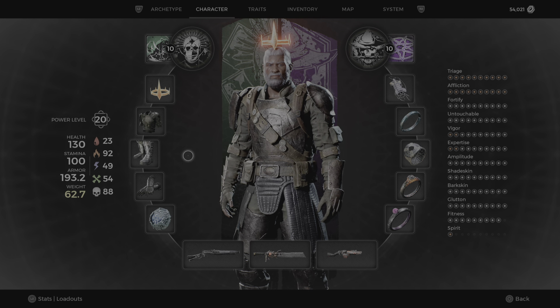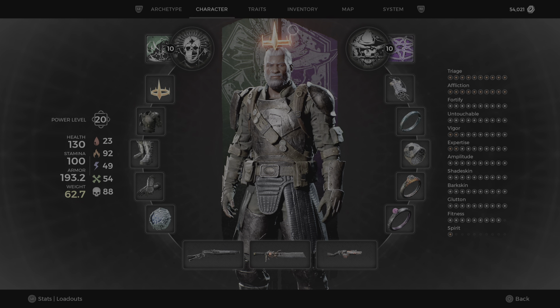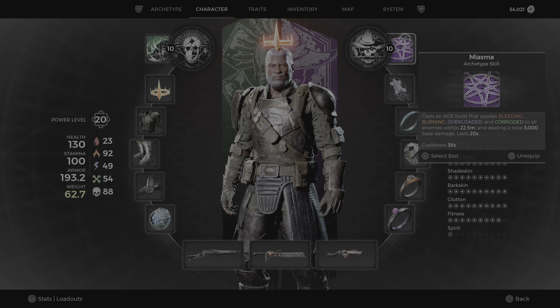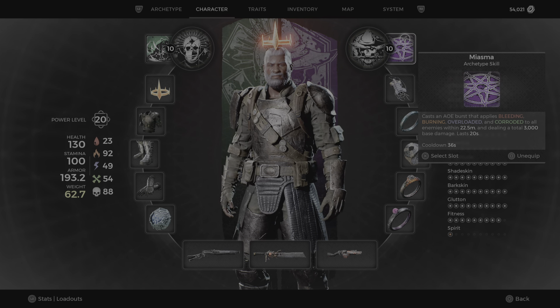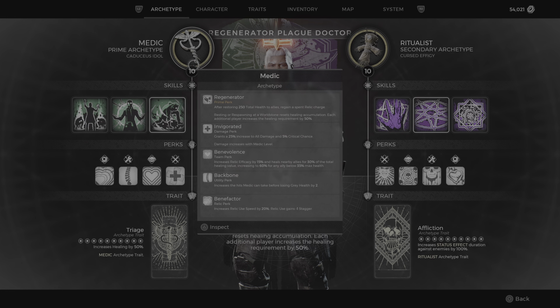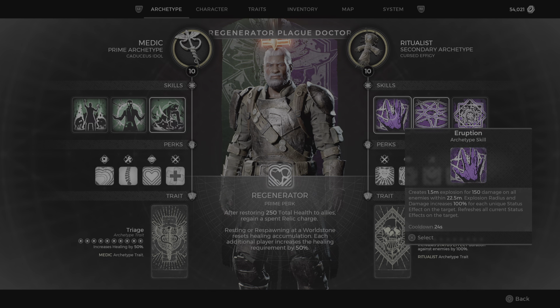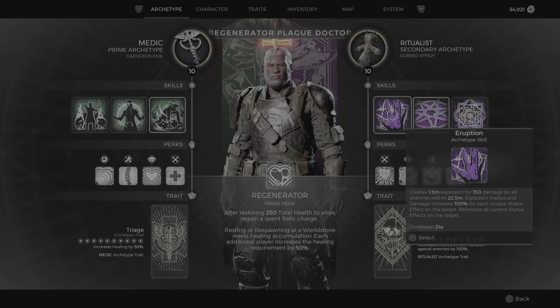We're running Medic with Wellspring and Ritualist with Miasma — just for funsies and to add a little more burning. You could really make this anything since it is the AOE king. You could run either of these; I should do some testing. I think either one would be fine — you proc the burn on them and then hit it to take all that burn damage away, or you just proc it. It's beautiful.